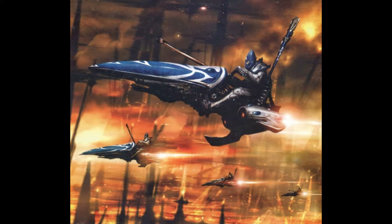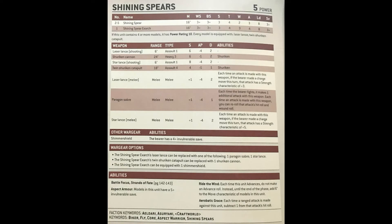But first, let's take a look at what we're dealing with. The Shining Spears are a squad of up to six models — one Exarch and two to five Shining Spears. They have a movement rate of 16 inches, a weapon skill of three plus, strength three, toughness four, two wounds base, three attacks base, leadership eight, and a three plus save. The Exarch picks up an extra wound and an extra attack.